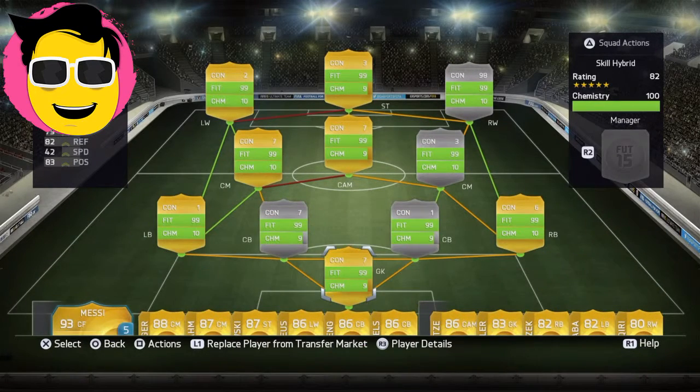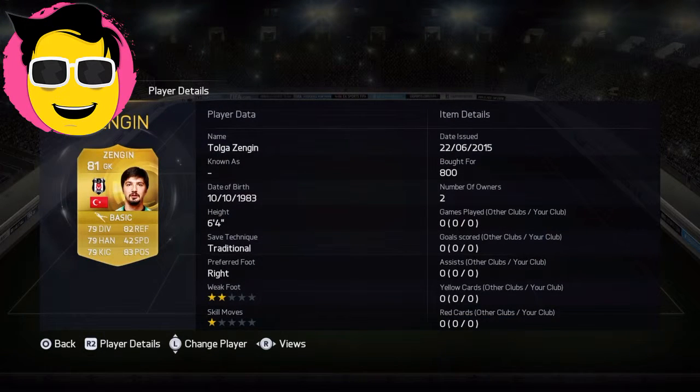So I'll be talking you through the team now. In goals we've got Zengen — you can have most in their own goals but I haven't tried Zengen so I want to try it. 70 diving, 72 reflexes, 79 handling, 79 kicking, 83 positioning, 32 speed. He looks like an alright goalkeeper.